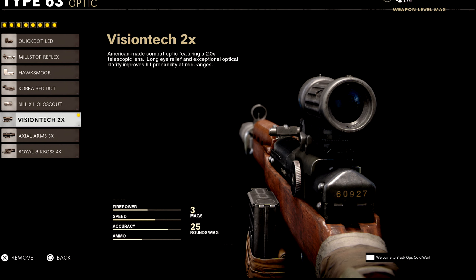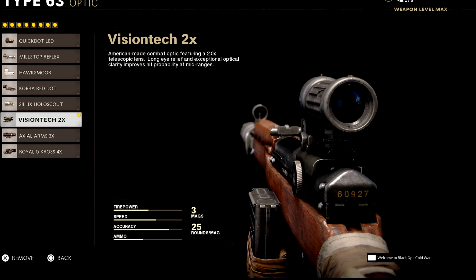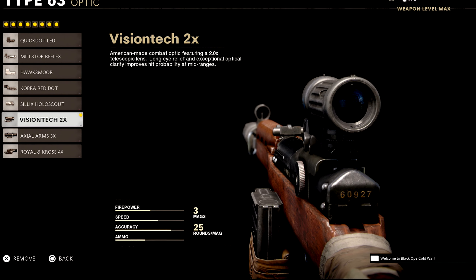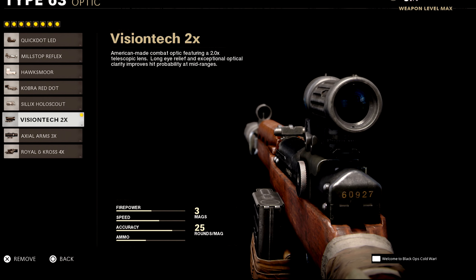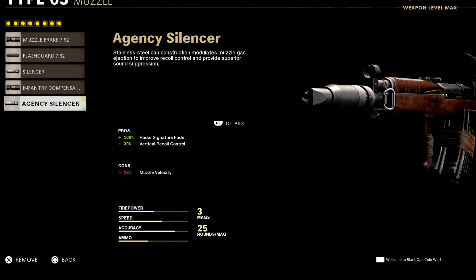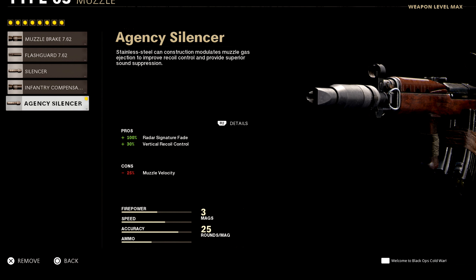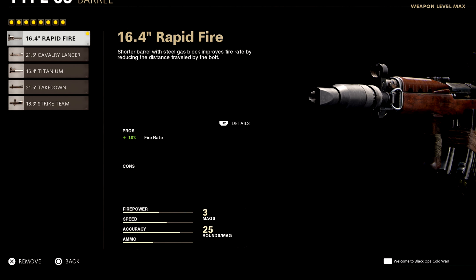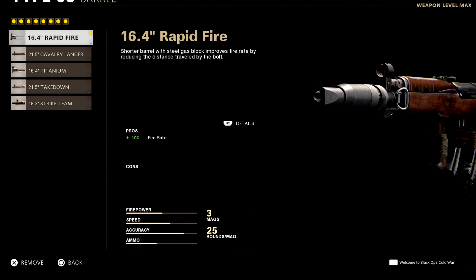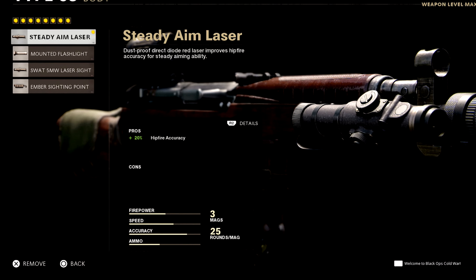Now it's the Type 63. I use the Optic 2x — for some reason it just feels like there's zero recoil at all. But with the attachments I have, this gun just feels like a laser beam. In the Beta and Alpha it was really OP, and this gun has never disappointed me since. The muzzle is where the recoil control slowly starts creeping up and improving — and you reduce yourself from the minimap completely, so you can get long-distance flanks and no one can see where you are. You do lose 25% muzzle velocity, but the barrel brings it straight back. Fire rate is important for this gun — the quicker you can fire, the better accuracy and recoil control you can achieve, letting you dink so many enemies. So 10% fire rate is a big increase. For the laser, I use 20% hit fire accuracy just in case anyone comes up to you really close.